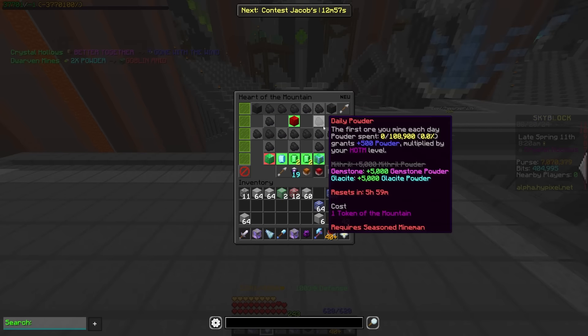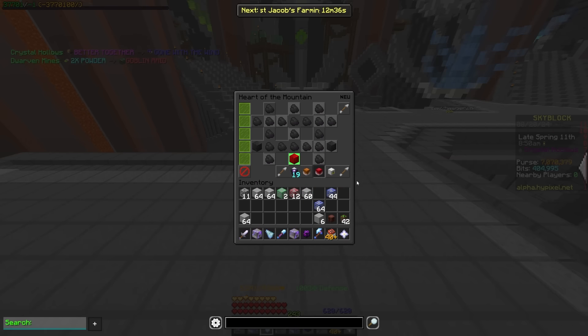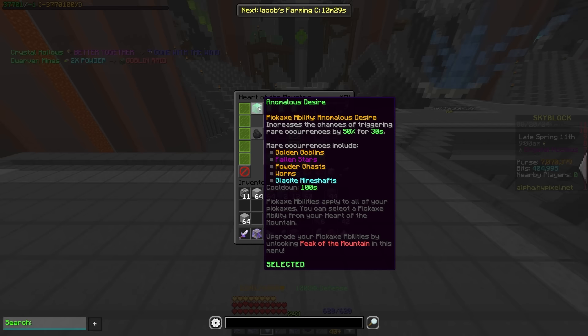The next tier has a new ability called anomalous desire. This is going to be very useful for people who are mining for skathas or any of the rare things, because it's going to increase the chances of triggering rare occurrences by 40% for 30 seconds. And if I upgrade it — let me just get up here — you're going to see that it is 50% for 30 seconds. If you have a blue cheese goblin omelet with a 100-second cooldown, that means you have a 70-second downtime where this isn't active, but it's still going to be very good for skatha miners especially.